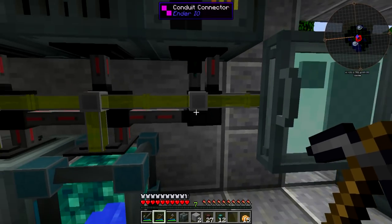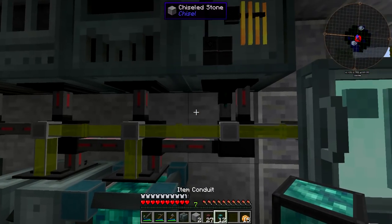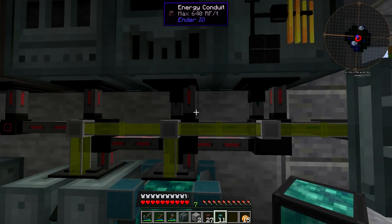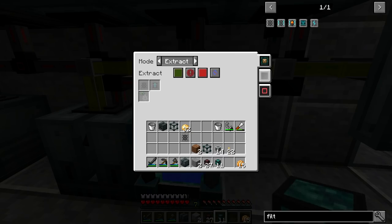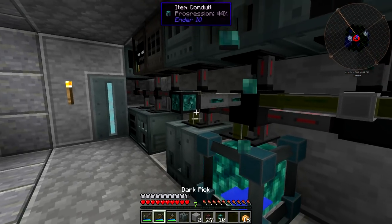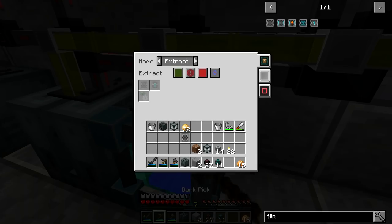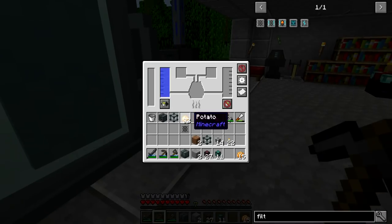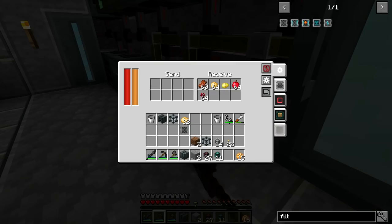We might be missing an item conduit connection. Found one missing right there - now they should be going over here. Checking the extract setting - it was set to never active. Fixing that now. Items should now end up routing over here correctly.